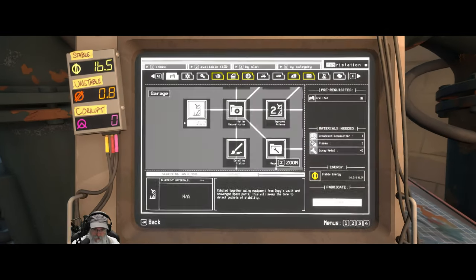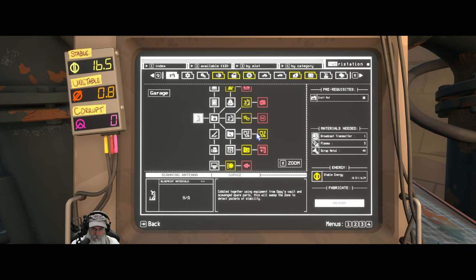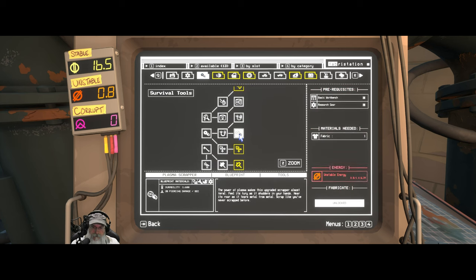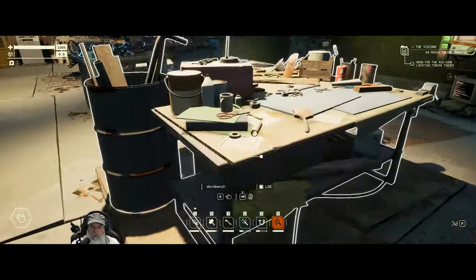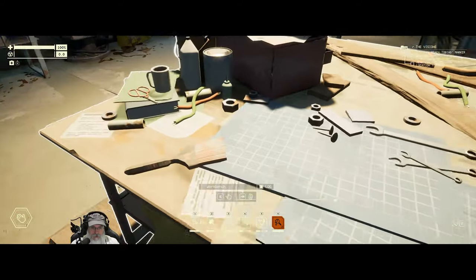Very nice. We still have 0.8 unstable. We'll need one full unstable — and I'm sure we're going to come across a lot more of that in the marsh — and we need the marsh eggs for that. The deco vendor — not really concerned about that. So we learned the vacuum, and I wanted to see if we can actually make it. Thermal vac — let's make it. It's going to cost us some crystals, but we're going to be able to find thermosap crystals more easily in the mid zone.